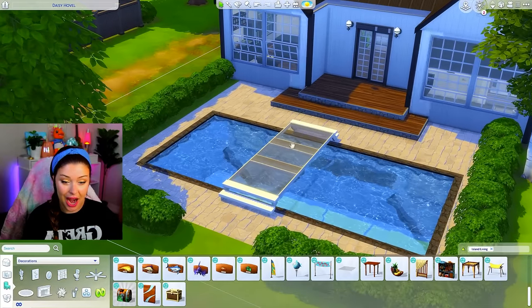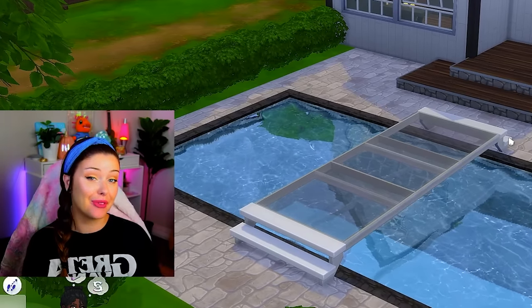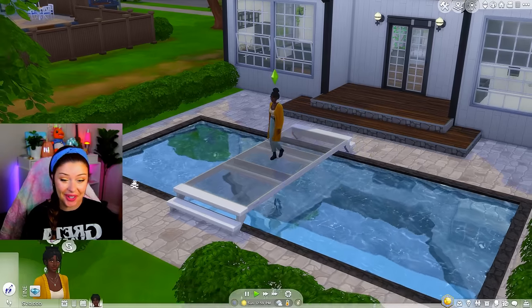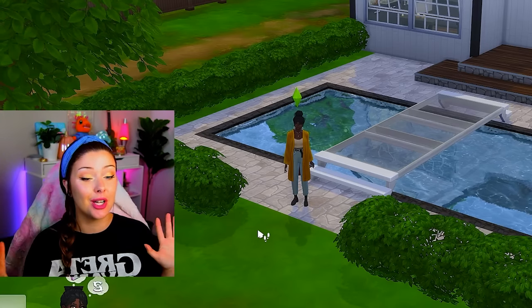I'm going to get a sim to move in here to see if that's going to work. I'm in live mode with my sim, and I'm going to see if we can make it from one side of the bridge to the other. Yes! That is so cool. This is a hundred percent playable, totally functional — no mods, no custom content. I'm obsessed with this trick.